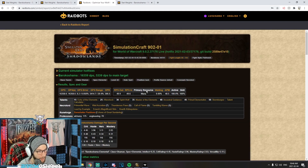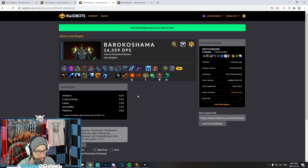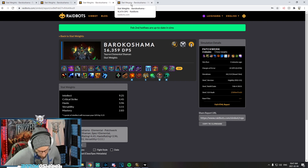We can do the full HTML report here to see where the execution time and damage is coming from. Obviously it's from Earthquake — we're running Echoes of the Great Sundering so a lot of our damage comes from Earthquake. Primordial Wave also has high execution time. We're spreading Primordial Wave, Flame Shock, and getting the Lava Bursts out from Primordial Wave too.